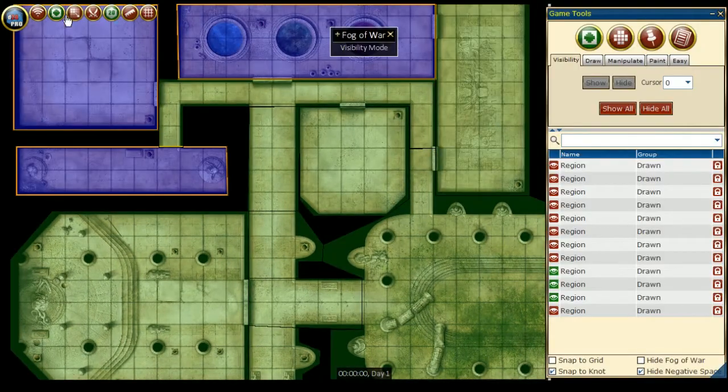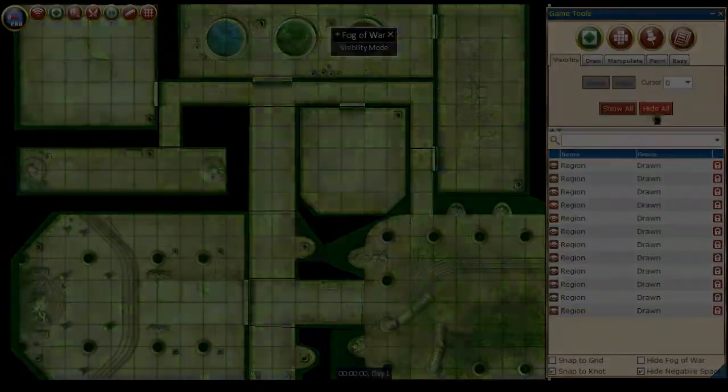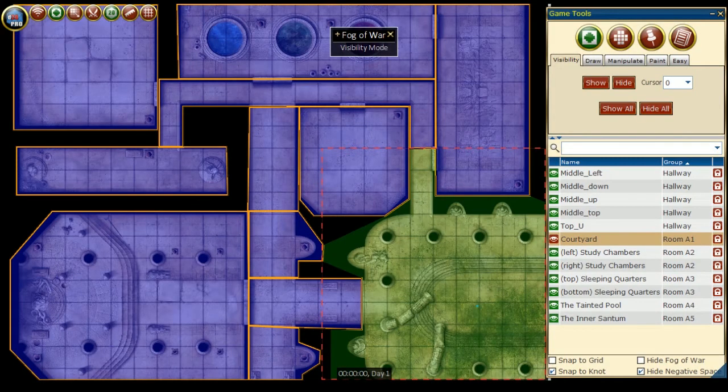Make sure to transmit the latest state of your game to your players, or have one of your players move their creature token to update the game. Remember to name your Fog of War regions, especially if you're wanting to publish this map in the D20 Pro Marketplace.